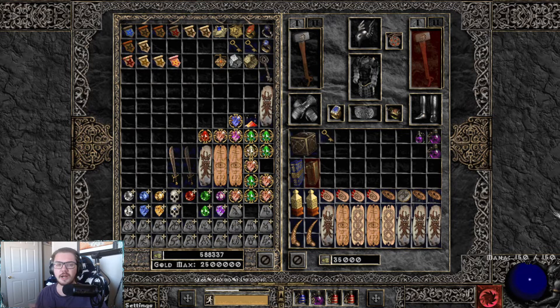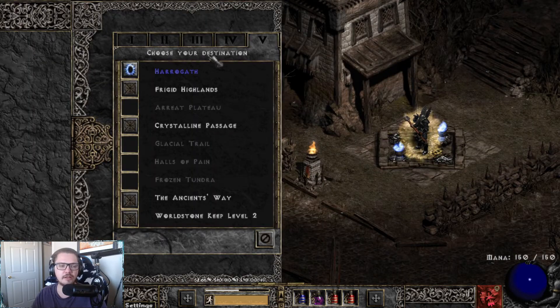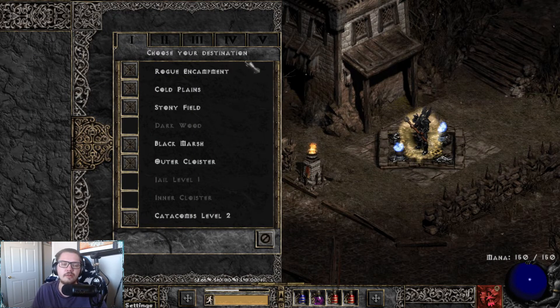For the next section: farming spots. You've traded a little bit, maybe crafted some gear, and now you're wondering where do I go? This is a hard one to answer because really it depends on your character. For hell farming, it's very dependent on what type of elemental damage you do because immunities are a huge pain. There are certain areas sorceresses just don't farm because if you're using Frozen Orb and everything's immune to cold, you're not going to kill anything.